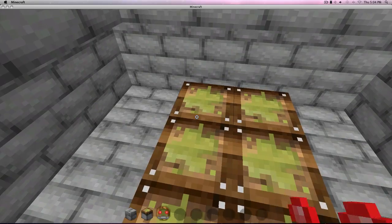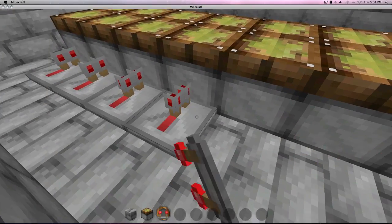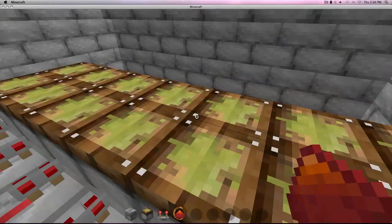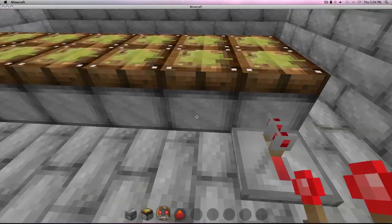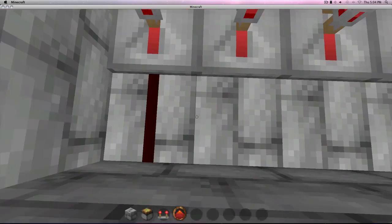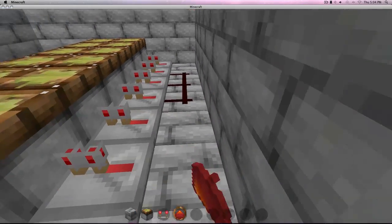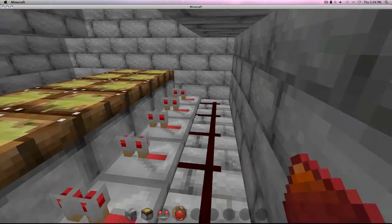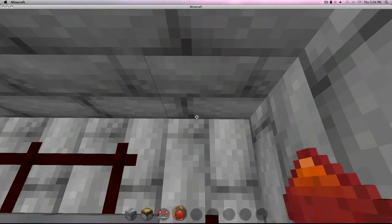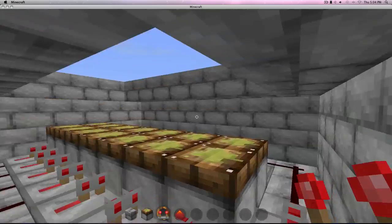Next, you want to take the redstone repeaters. Place some against your sticky pistons. Have a redstone piece — some dust — just one on the other side. Grab some redstone and hook up all the repeaters. More repeaters. Now connect these guys. You want to place your repeater right here on the first piston, just to make the signal long enough.